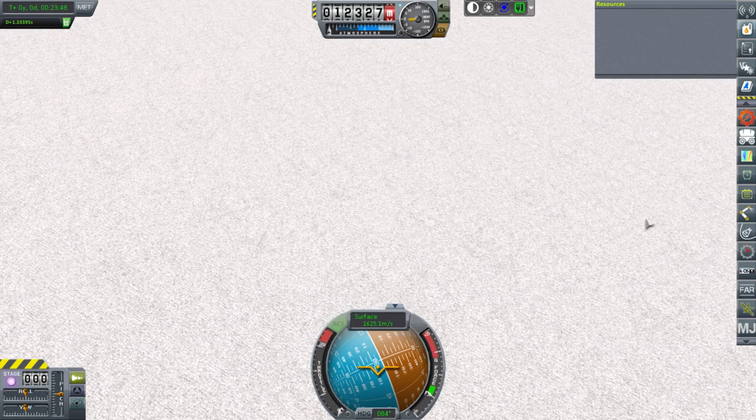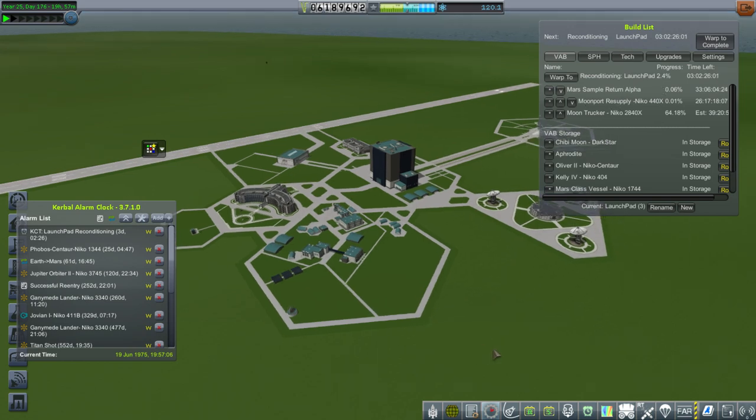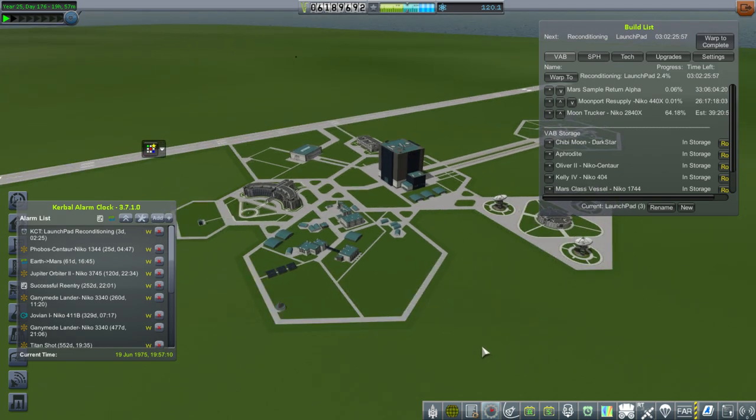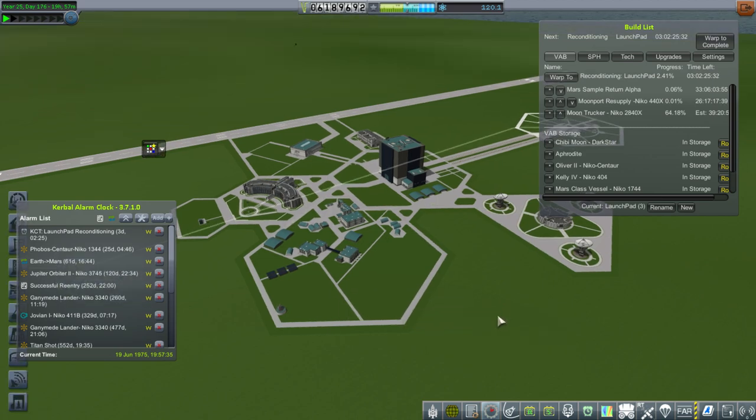We're good to go on further missions. We've got the Mars sample return queued and I've also got a Moonport resupply, because we really need to get to the Jupiter stuff that's underway. We'll need to resupply Moonport 1 - it's got half a year and this supply mission will bring an extra 120 to 150 days worth of supplies. First we've got this Phobos Centaur Niko 1344 mission in 25 days - that looks like the next pressing thing to do. We'll take a look at that mission and see what we need to do there.